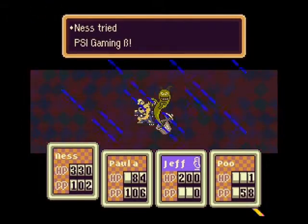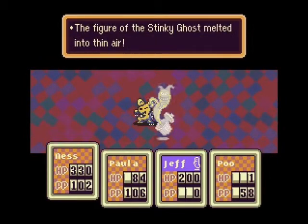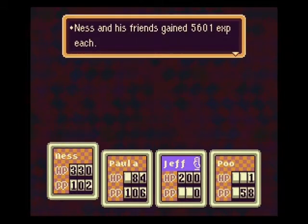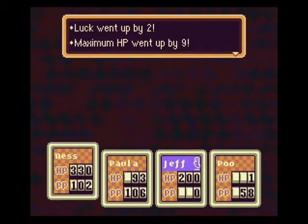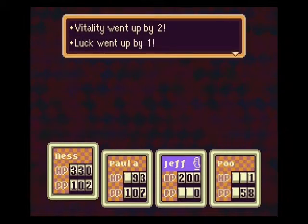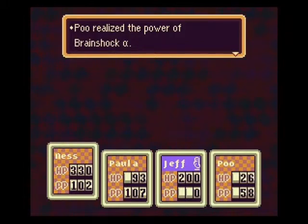Alright, there we go - that took longer than expected. Fifty-six experience each. Level 36 - Offense 2, Speed 3, Guts 1, Vitality 1, max HP up 9, max psychic points 1. Poo level 24 - Offense 3, Defense 4, Speed 4, Guts 1, Vitality 2, Luck 1, max HP 25. Poo realized the power of PSI Brain Shock Alpha.